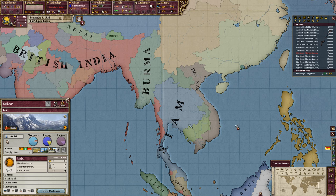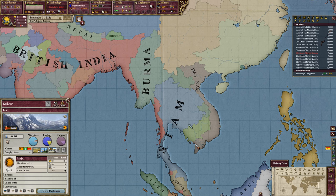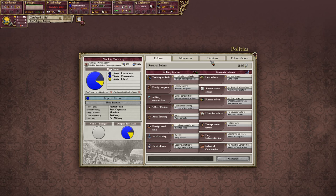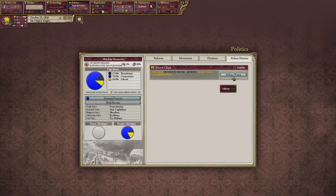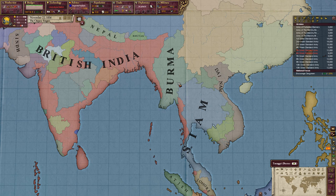A way you can counteract your infamy is — once you control a place you can release nations and it decreases your infamy. In the news: Brazil and Colombia are at war, Lang Probang is our best friend, the UK is showing off, and Mexico got bigger with a steam engine — all the usual things.